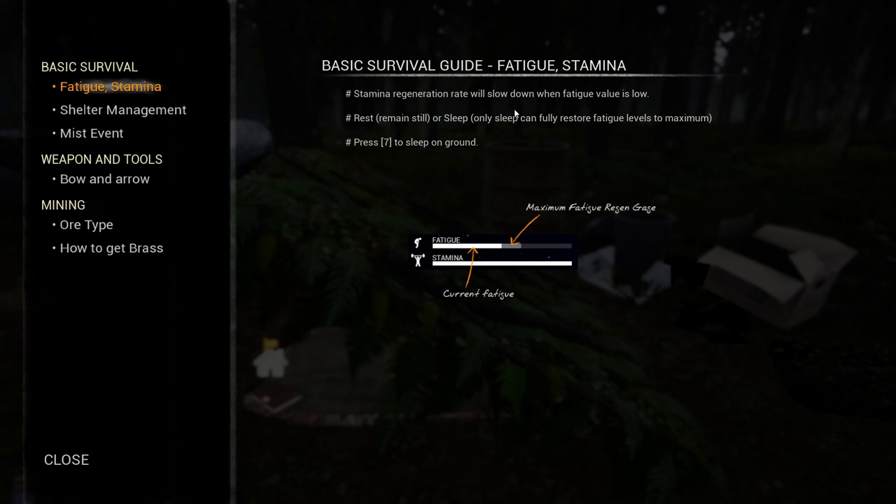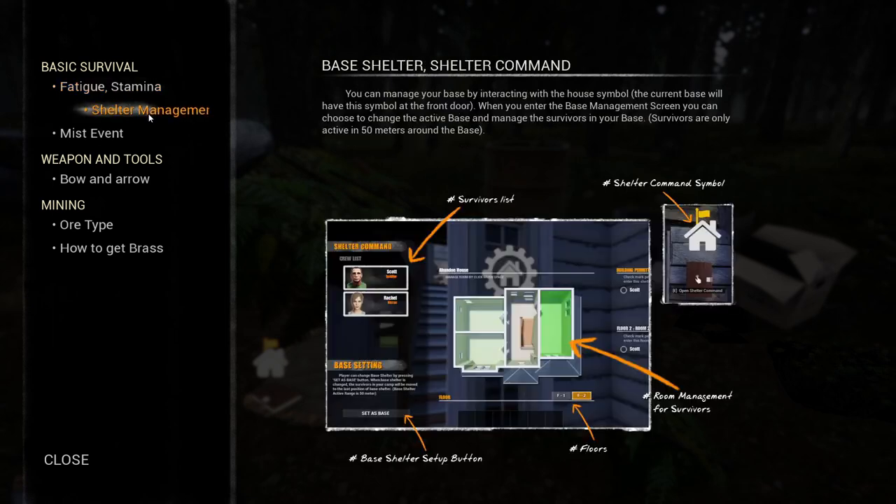Basic survival: fatigue and stamina. Stamina regeneration rate is slow - will slow down when fatigue is very low. Rest, remain still, or sleep. Only sleep can fully restore fatigue levels to maximum. Press 7 to sleep on the ground. Shelter management: you can manage your base by interacting with the house symbol. The current base will have this symbol at the front door.